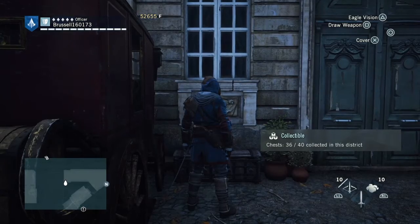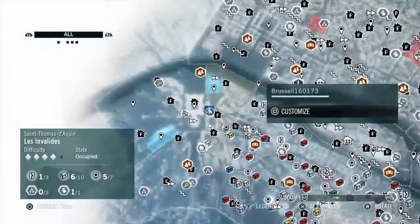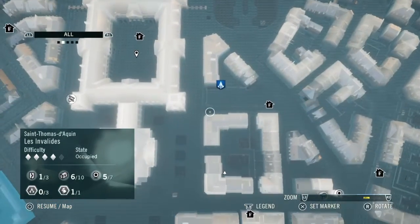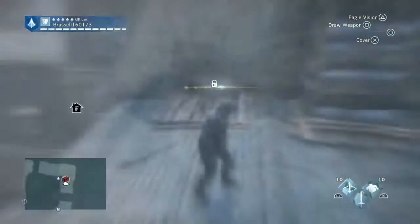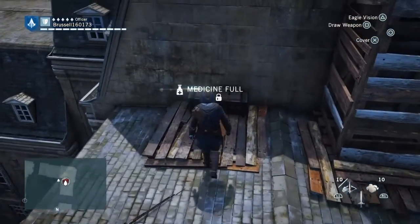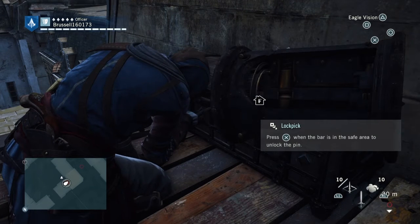I put the marker in the wrong place for this one, but it's the other side of the roof. The marker is on this side of the split roof — it's actually on the other side. It's on the roof, and once you kill the guard who's guarding it you can't really miss it. Once you get there, use eagle vision and it will show you.